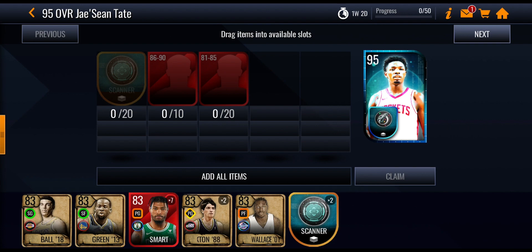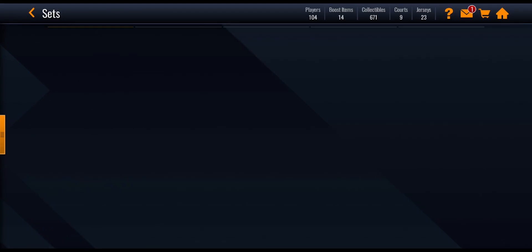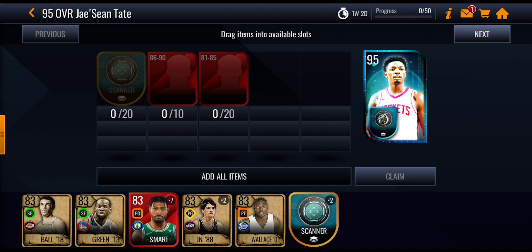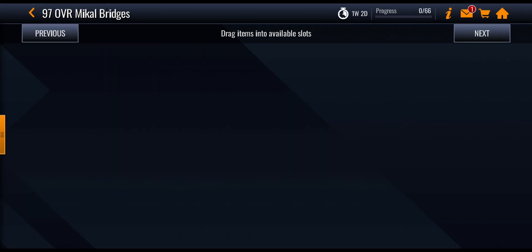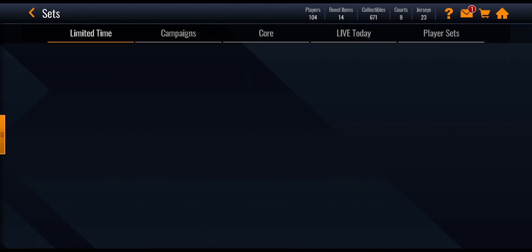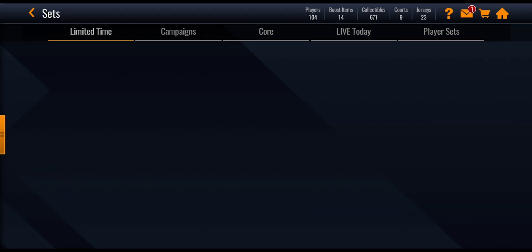If you're a no money spent player, I think it might be worth getting this elite jersey. You don't have to do just this set to get it — there are other ways. You're going to need some elite players, which you'll get from events or the auction house, and they have to be Off-Season Hype players. Make sure you're pulling those Hype players and putting them into this set. To get the next player — Mikael Bridges — you'll need to push to 40 scanner tokens. Since you'll only get 30 no money spent, you'll need to do the Hype Player Exchange set, trading two hype players for one scanner token.